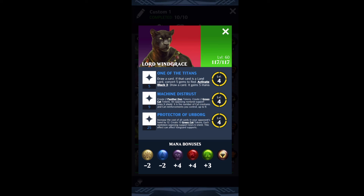Windgrace is a tricolor kitty Planeswalker. The first ability is going to draw a card, it can activate gems, convert things to red, draw more cards, gain mana — it can do all sorts of flexible stuff at only 5 loyalty. It's a pretty solid ability.